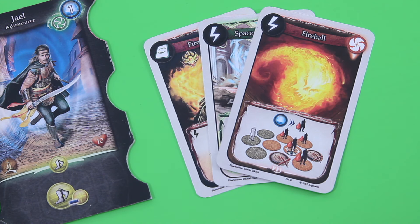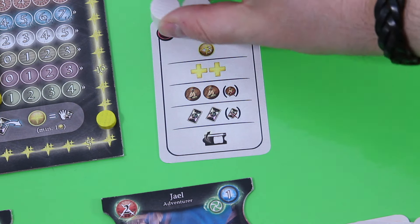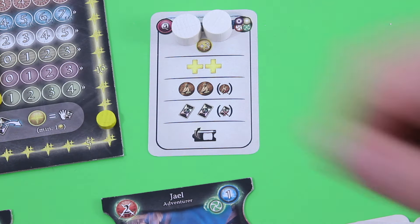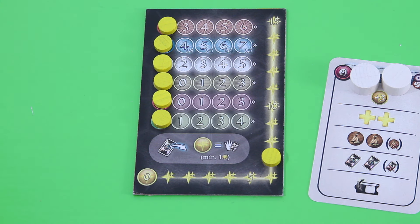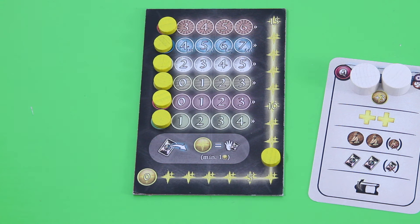Each player starts the game with three magic cards, hidden from other players. They are all unique in this game — we really have a huge pile of those magic cards and yes, they're all unique. Each player also gets one crystal card which you can use once during your round, two activation stones showing which heroes have taken a turn, and one overview card. Action stones in your color start at seven action points — this can go up or down throughout the game, but normally seven is your number.